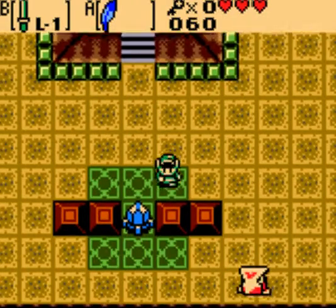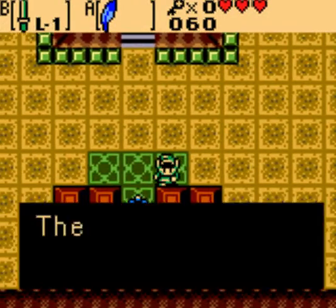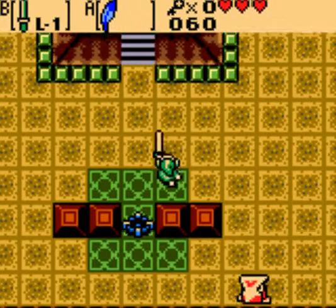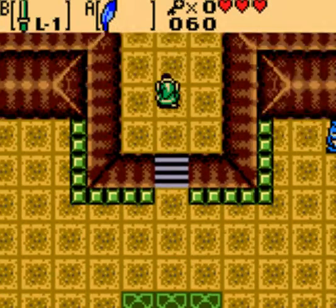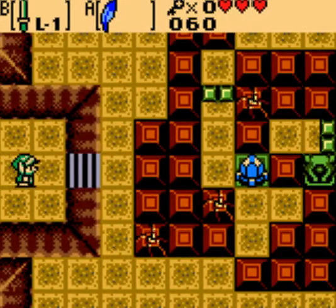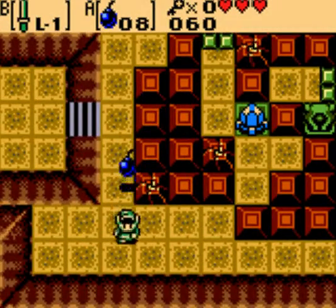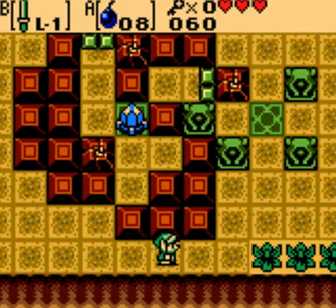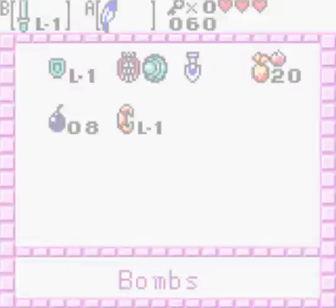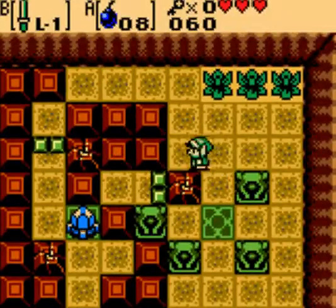Now the gimmick of this dungeon is that the main pillar on the first floor is being blocked off by this thing. Destroy the four crystals to make that fall down to the bottom floor and provide access to the second half — or the third third — of the dungeon. In any case, you're kind of stuck in this first part until you get that done.